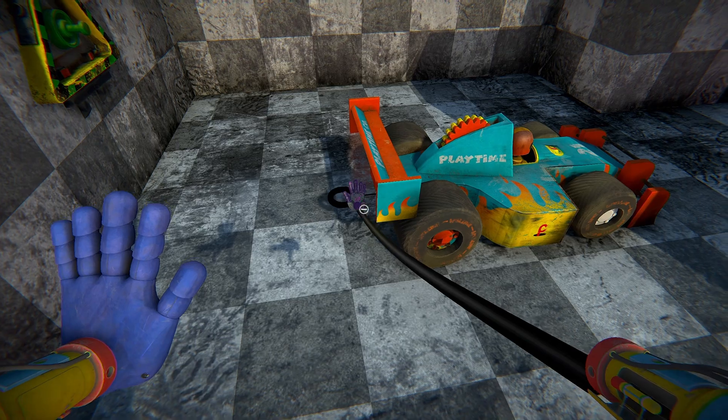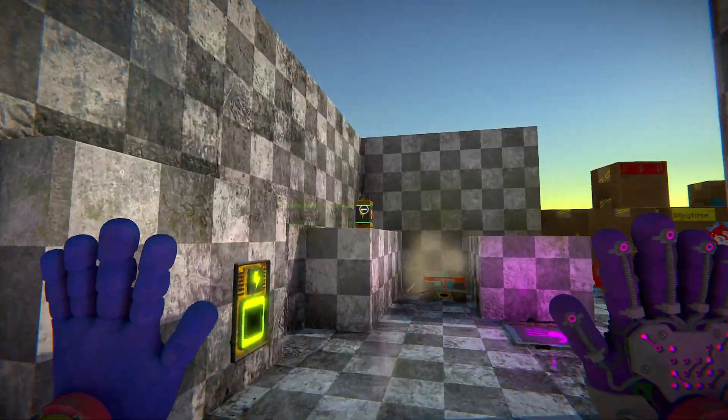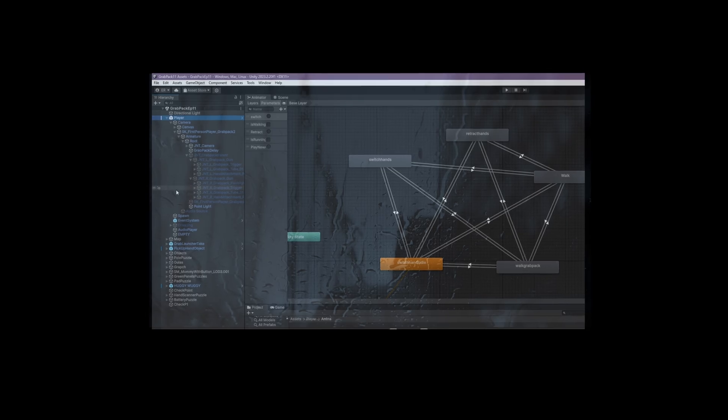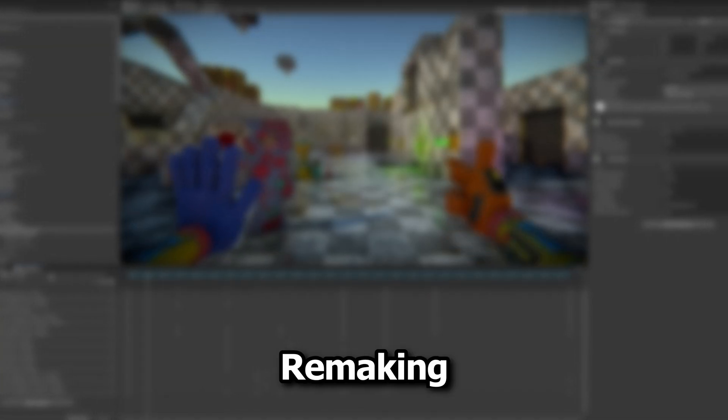I improved the player animations for walking, running, jumping, and crouching. Originally I planned on just taking the actual animations from the game, which were already in the project catweb made, but since the character controller was set up completely different, I couldn't just copy and paste them. So I spent a long time remaking each animation by hand — I think I did a pretty good job, but let me know how I did in the comments.